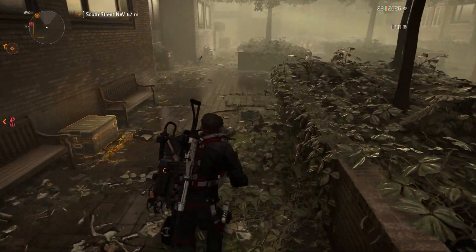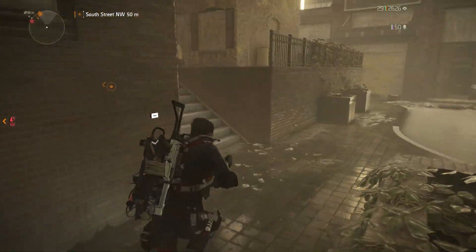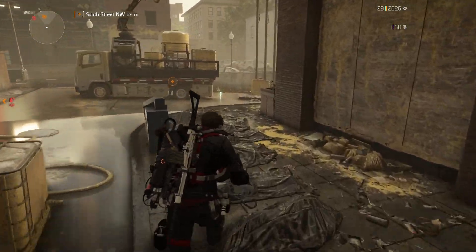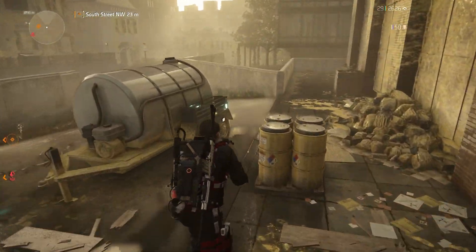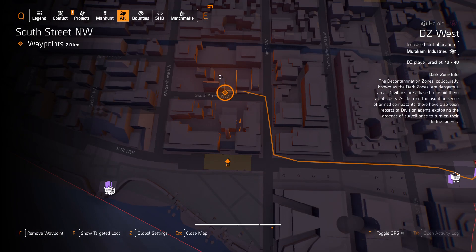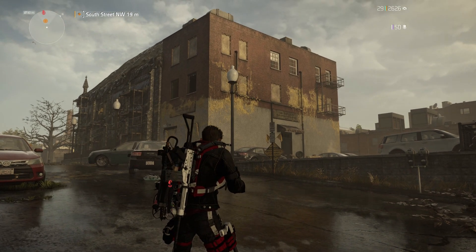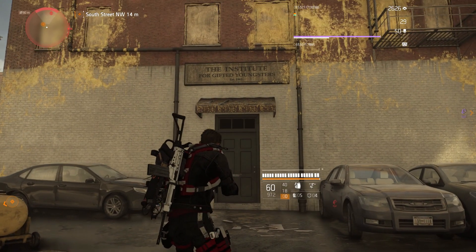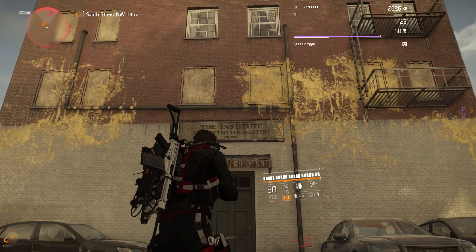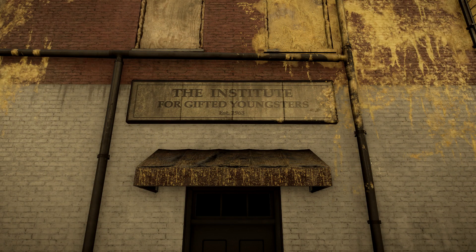This next one is probably my favourite on the list. I grew up on some of the classic Marvel cartoons — Spider-Man, Iron Man, and of course the X-Men. So when I found out there was an X-Men easter egg in The Division 2, I had to take a look. You can find this one in the West Dark Zone on the map around here. You're looking for this building, and if you head to the front door and look up, you'll see the sign reads 'Institute for Gifted Youngsters, 1963' — Charles Xavier's School for Mutants and the home of the X-Men. So good.